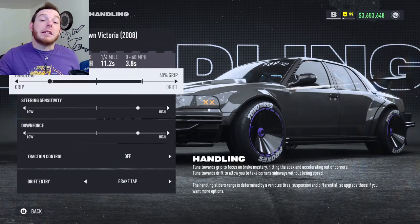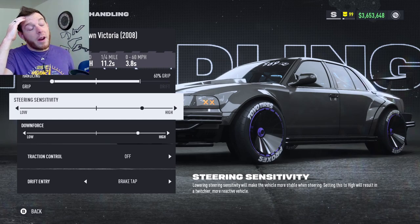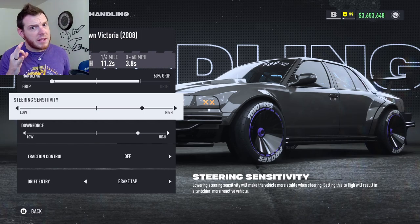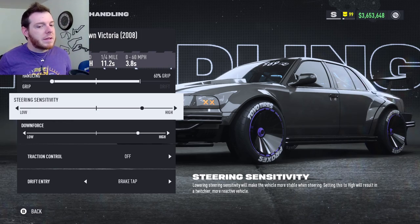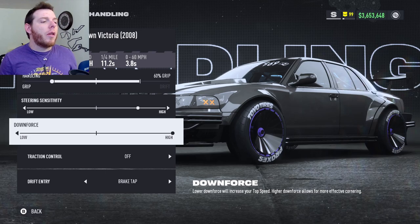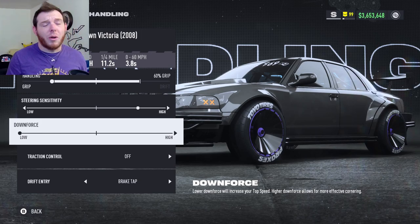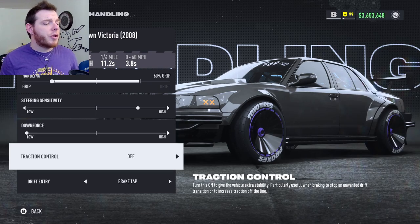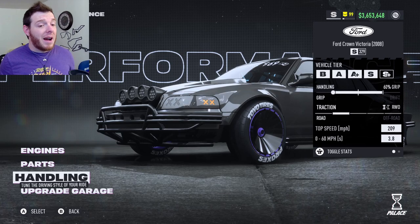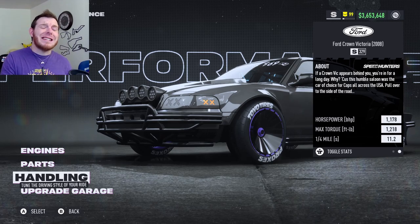Auxiliary: nitrous drift, nitrous grip — micro drifts, do what we can out here. Handling: slide the slider all the way to the left, 60% grip, and pray. Steering sensitivity — higher is probably better; my sweet spot was three clicks high. At S-class it does do something. Downforce: go all the way high — actually go anywhere you want with this. Probably all the way low or all the way high, it depends on how rowdy it gets on you. Track control off, drift entry brake tap. That's the S-plus version of the Vic — 209 top speed, 1178 horsepower, 1218 torque.